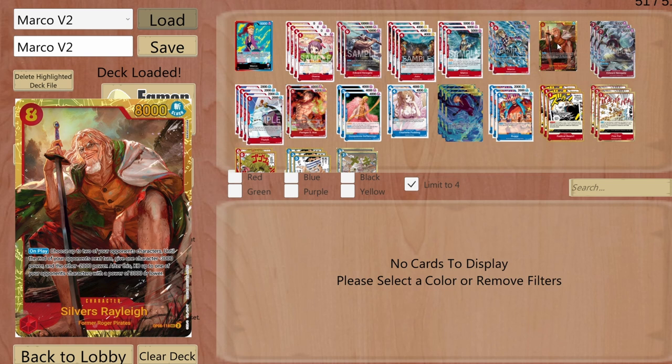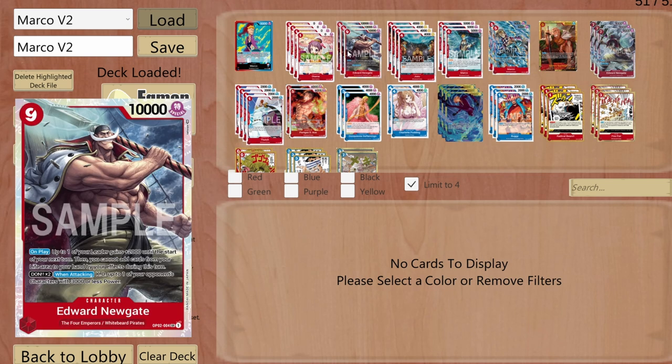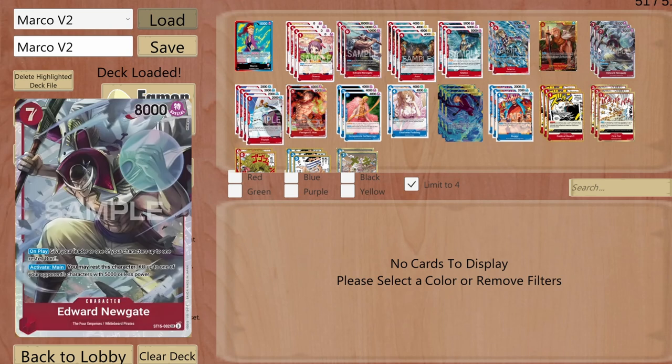I don't get to play him much because I prefer the Sanji and Newgate combination or the new Newgate and Whitebeard combination, which I'll talk about in a moment.